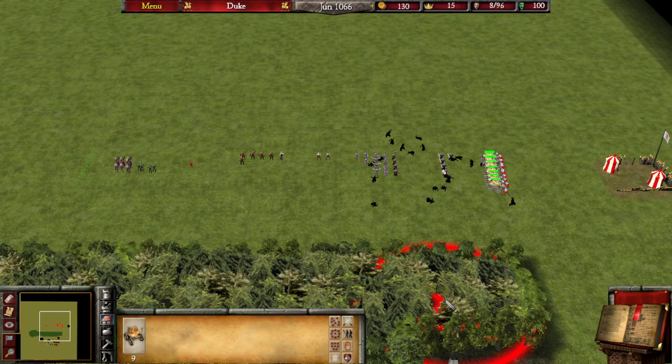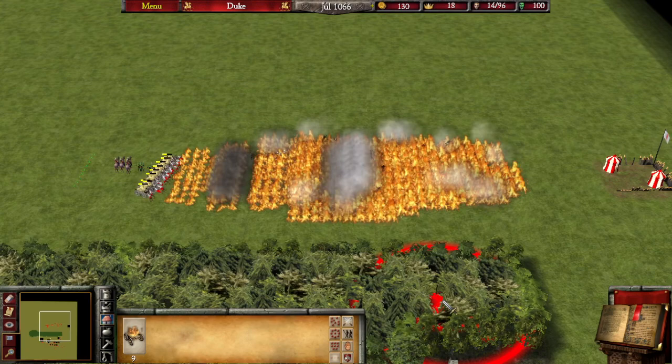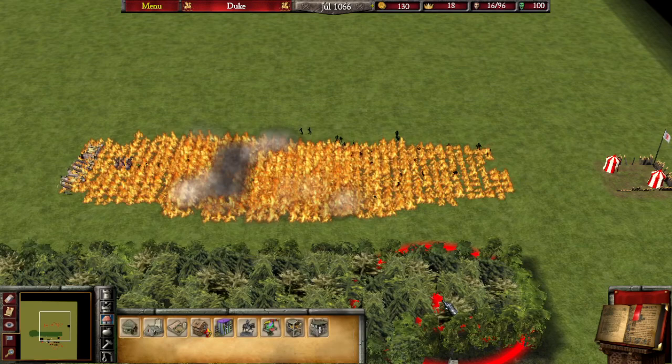This is how you do it guys. You can spam click, but as you can see their HP goes down much faster. If you click once every one or two seconds it's going to be more efficient — they'll last longer and burn a bigger area. So yeah, this is it.